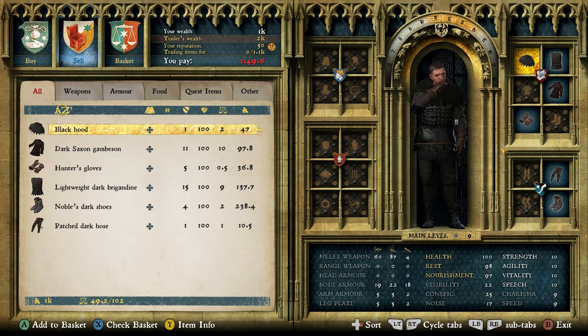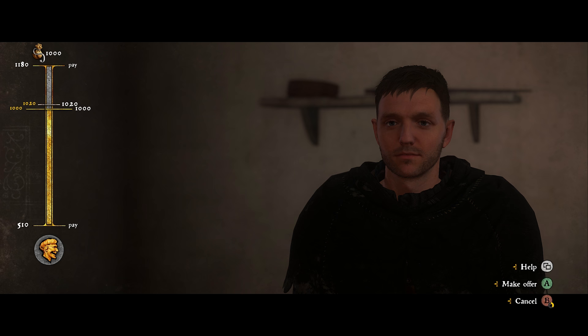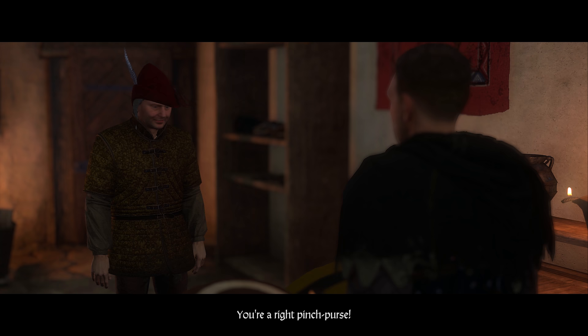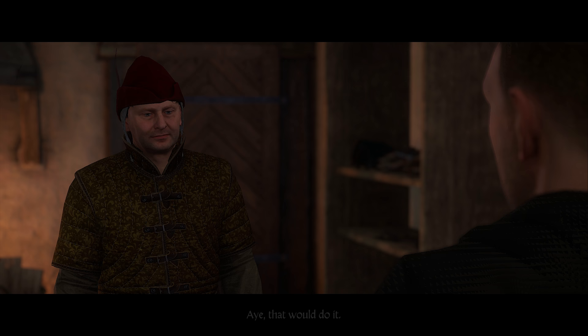When you've chosen what you want from the trader, it's time to agree on the price. You don't have to haggle if you don't want to, but a Groshan saved is a Groshan earned. The success or failure of your haggling is affected by your speech and charisma. The more extreme the offer, the faster the trader will lose patience with you — so unless you have a golden tongue, it's better to meet him or her halfway. "Aye, that would do it."